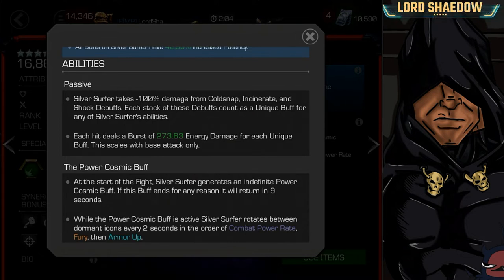Each of his hits deal a burst of energy damage for each unique buff. So when he's got a Cold Snap, Incinerate, or Shock debuff on him, he's going to be doing more damage in the form of energy damage. The fact that it's energy damage means that fighting against someone who is energy resistant will reduce his damage. Also, fighting against someone who likes energy — like Human Torch — is just going to raise his temperature and cause you to take a lot of damage.